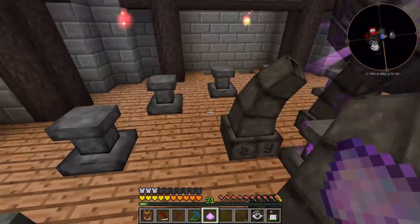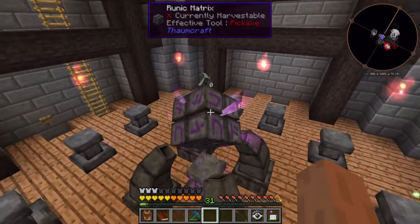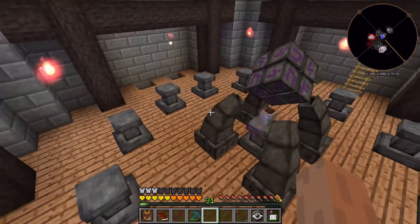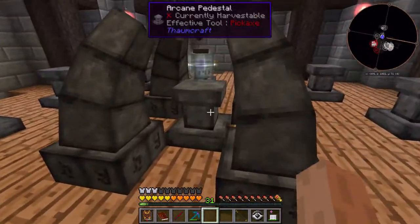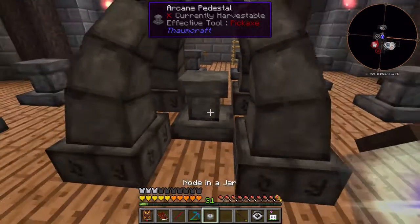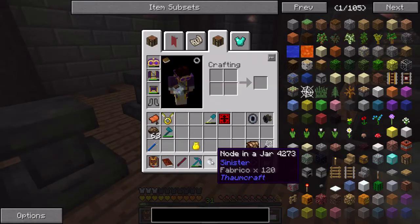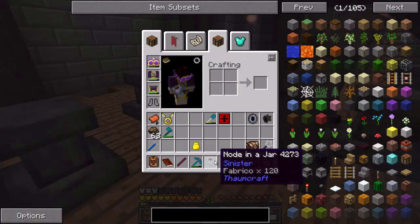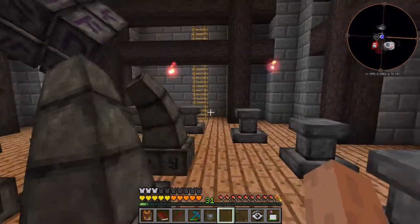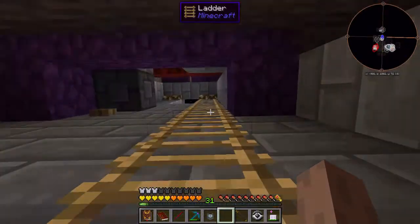Hello and welcome to Agrarian Skies 2. I'm finishing up one long infusion - I have just made myself a node, and this thing is a beast. Check this out - look how it's pulsating in hand. That's a sinister node. I don't know if you can actually do anything with a sinister node, but I guess it's better than what else it could have been. Maybe it's random, or they're all sinister if you make them that way.